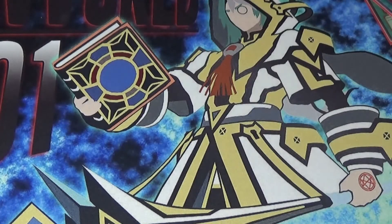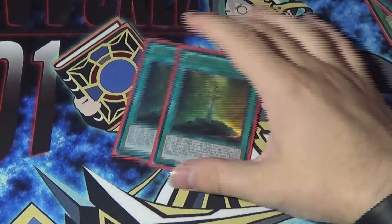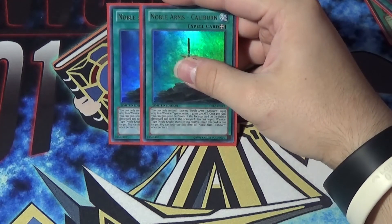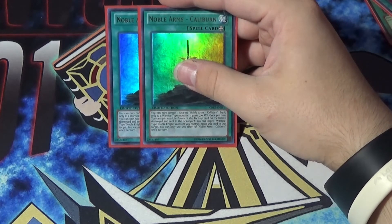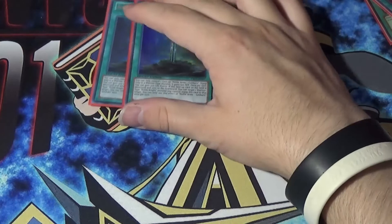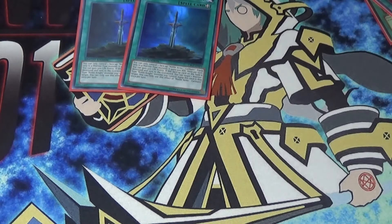Let's get to the equip spells. We're playing two Noble Arms Caliburn. This is one of the better ones in my opinion. It says you can only control one face-up Noble Arms Caliburn. Equip only to a warrior-type monster — it gains 500 attack. Once per turn you can gain 500 life points. If this face-up card on the field is destroyed and sent to the graveyard, you can target a warrior-type Noble Knight monster you control and equip this card to that target. You can only use each effect of Caliburn once per turn. Just a 500 buff but also gaining 500 — I really like it.